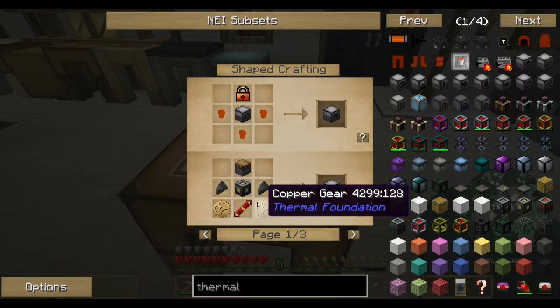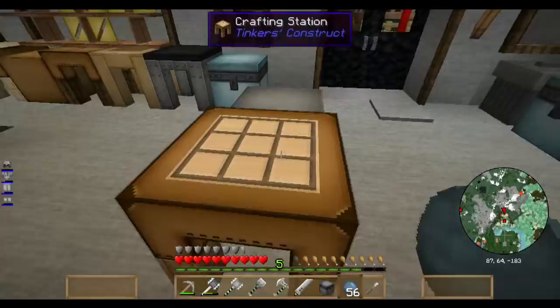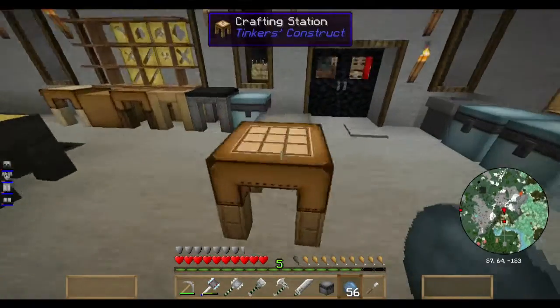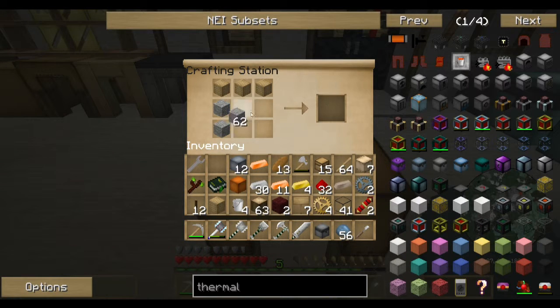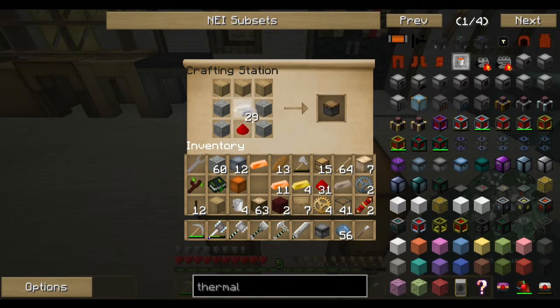For the pulverizer, we need a piston. I'm going to need some cobble and a little bit of wood. Cobble, redstone, and iron - and a piston.